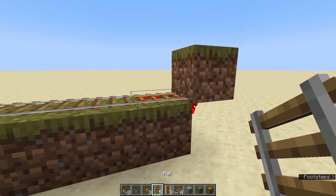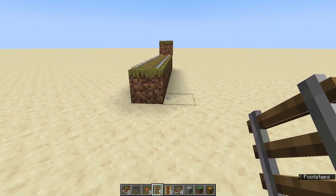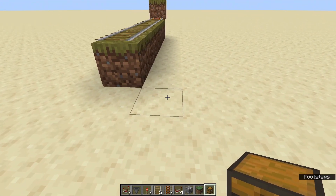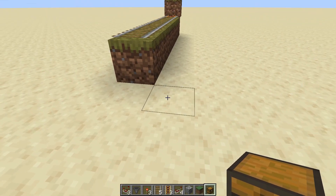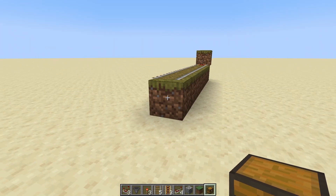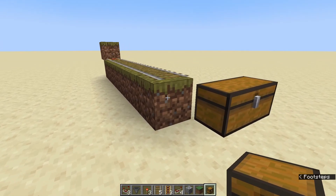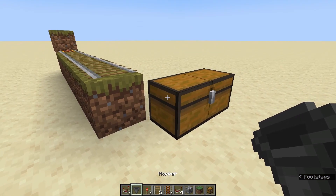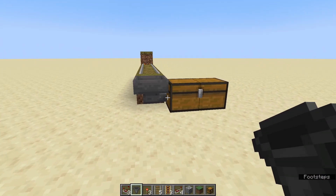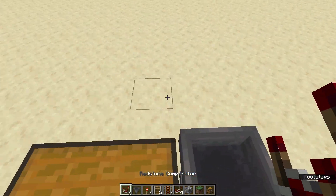Now we've got our rail laid out here and we're going to go to the end of it to start our build. The first thing we're going to put down is our chest. We can decide whether to put it on the right hand side or the left hand side — it really doesn't matter. I'm going to put it on the right hand side and we're simply going to put down two chests there to make a double chest. Then we're going to select our hopper, crouch, aim at the side of the chest and click to place the hopper. You'll see if you've placed it correctly the pipe of the hopper goes into the chest, meaning anything that goes into the hopper will end up in the chest.